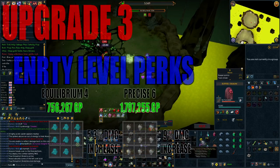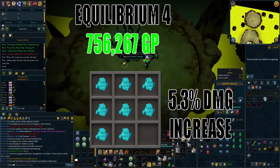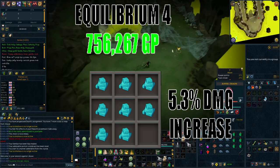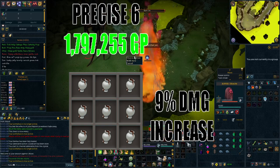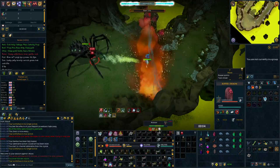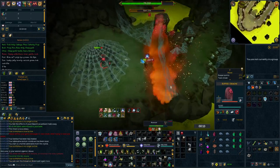You're also going to want to augment your weapon and put on some entry level perks in the form of Equilibrium 4, which will cost approximately 756,000 GP by combining 8 timeworn components and will result in a 5.3% damage increase. You'll also want Precise 6, which costs 1.8 million using 9 historic components and gives a 9% damage increase overall. A really important thing for newer players to understand: perks are almost always a bigger increase in damage than actually upgrading your weapon tier itself, hence why they're third on the list.